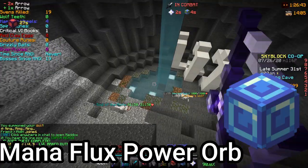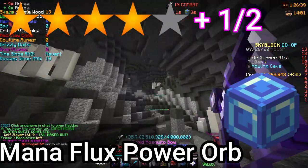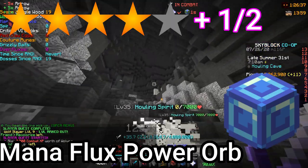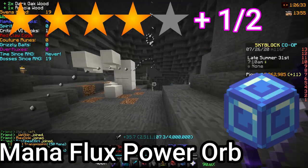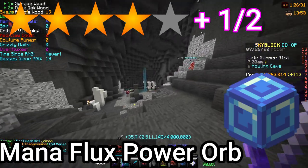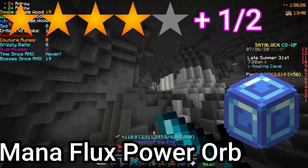Number 10: Manaflux Power Orb, 4.5 stars. It is amazing for dealing with tier 4 Revenants and tier 4 Tarantulas if you are still having trouble with them, and is good for dungeons. It also doesn't cost more than 5 million to buy or craft, making it a powerful item for dungeons and slayers at a very reasonable cost.